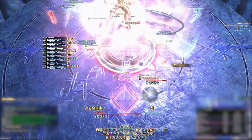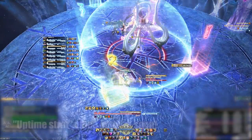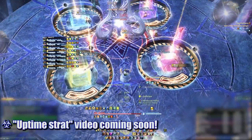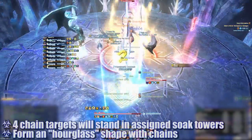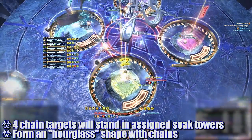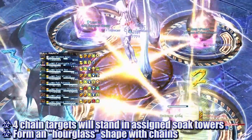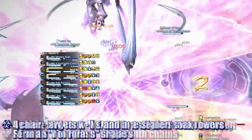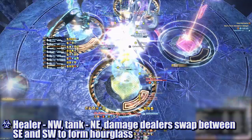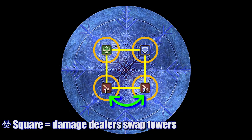There are a few ways to deal with this combo of mechanics. In this video, I'll be going over the first strat our group used — while this strat is safer, melee uptime will take a hit. The four players chained together will each soak the first round of towers. The second round of towers will reform as two in the north and south. To ensure chains never get too close or too far during this adjustment, players will need to form an hourglass shape during the first set of towers. We assign the chain healer to the northwest tower, the chain tank to the northeast tower, and have the two damage dealers float between the southwest and southeast towers. If the chains form a square, the two damage dealers will know to swap positions between the two southern towers.